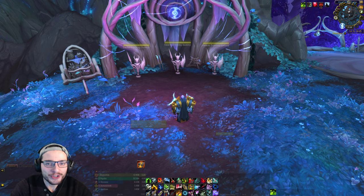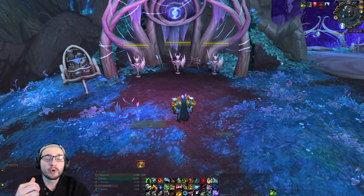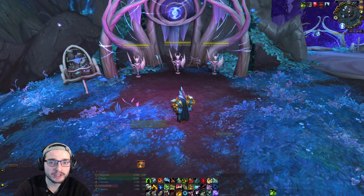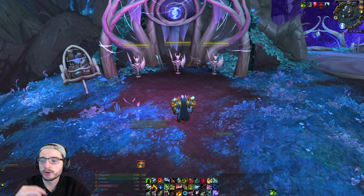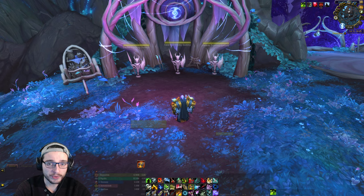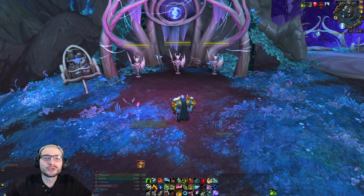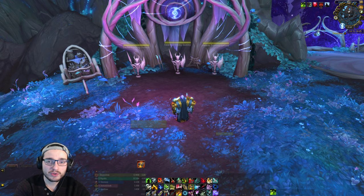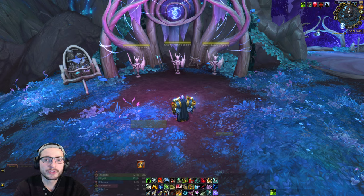Hey everybody, welcome to my Marksmanship Hunter guide. In this guide we're going to go over my UI, the hunter's kit — what you have working for you, whether it's survivability, utility, and how your damage works as a hunter. Then we're going to go over talents and conduits, and then we'll jump into a rotation, which includes three parts: how to pop your cooldowns and do your rotation on pull, how to do your rotation within the True Shot window, and then how to do your rotation on the fly when you have no cooldowns running.